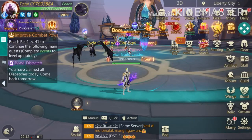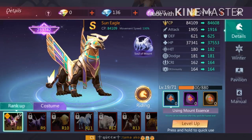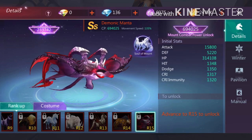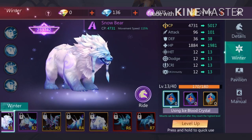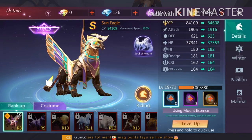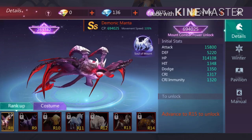The next update covers new mounts added in this patch. We have a new Rank 15 mount called the Mnemonic Mount, and two new red mounts: a Rank 6 and a Rank 7. These are still far away for me personally, so I'm not focused on them right now.